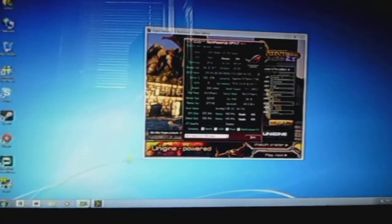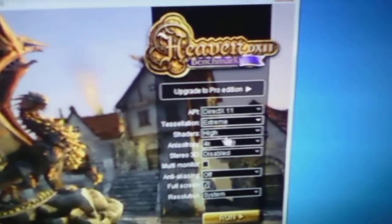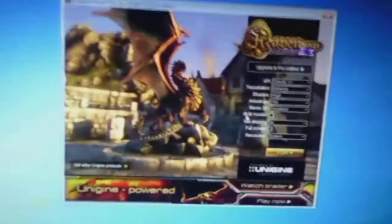Here's my setup. Let's go ahead and run — I want to change the settings first and max them out. Extreme tessellation, 16x anisotropy, 8x anti-aliasing, and system resolution is 1920x1080. So let's go ahead and run it.